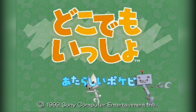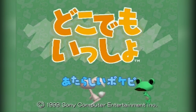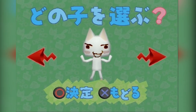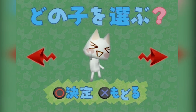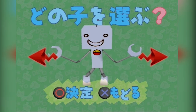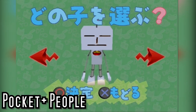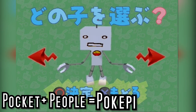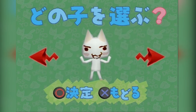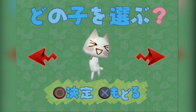So let's just get on with Toro's first game. The first time you boot this game up, after the title screen, you get a Pogopi selection screen. Pogopi is a word made by mashing 'Pocket' and 'People' together. We have Toro Inoue — who outside Japan is simply known as Sony Cat — as the main character, and I'll go into detail about him as I play the game.